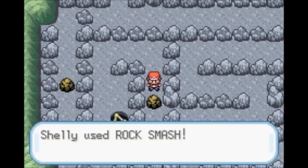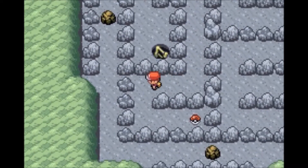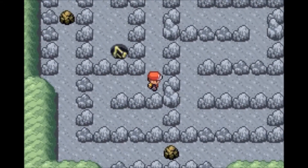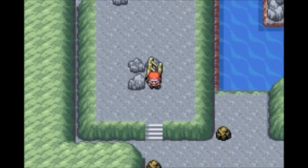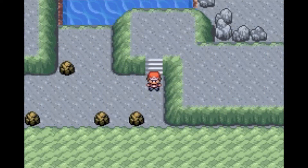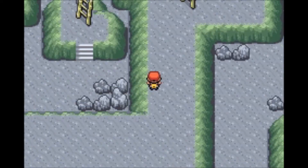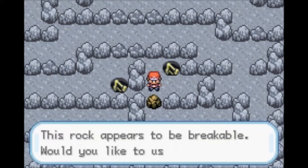I'm gonna use Rock Smash here. That's pretty much the maze. We have a PP Up. That's pretty much what we're gonna be doing — just going up ladders, going into this maze, just to get to the end. Looks like there would be an item right here — I'm not sure if there is or not. No. Probably on the right there. I didn't check that. I'm just ready to use Rock Smash.